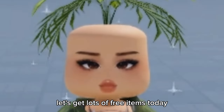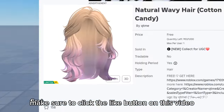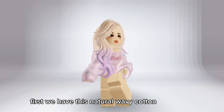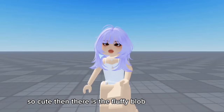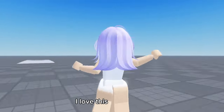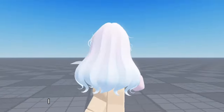Let's get lots of free items today, but before we begin make sure to click the like button on this video. First we have this natural wavy cotton candy hair, so cute. Then there is the fluffy blob cut purple hair — I love this light purple. And then the third one is long kawaii bangs hair — I love the gradient on this pink to blue.